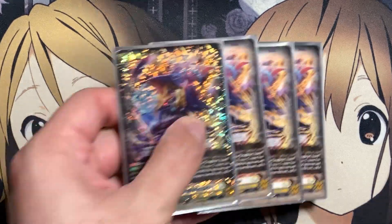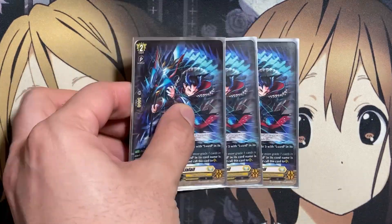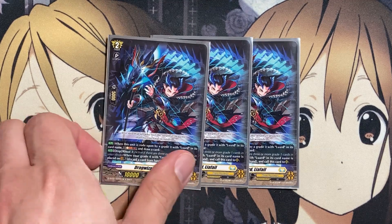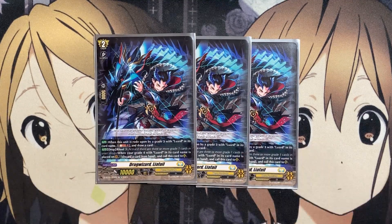For the Grade 2s, we're running four copies of Drag Wizard Morphessa. Ritual 3 on rearguard, and in the drop zone it gets grade minus 1, so it's always counted as a Grade 1 to count towards your Grade 1 numbers for Ritual. When it attacks a Vanguard, if you have a Drag Heart Luard Crest, this unit gets plus 5,000. If your G-zone has two or more face-up cards, search your deck for up to one unit card with the Ritual ability and a different card name, call it to rearguard, and shuffle the deck. We also run three copies of Drag Wizard Leofold — when a Grade 4 card with Luard in its card name is placed on Vanguard, discard a card from your hand and call Leofold to rearguard, potentially discarding a Grade 1 to set up your Ritual.